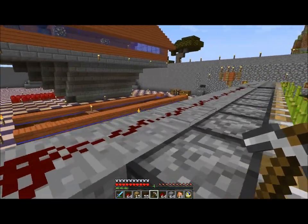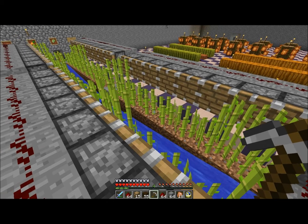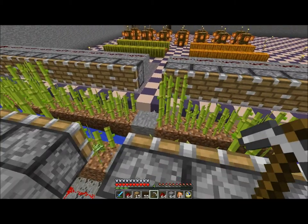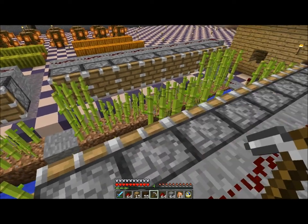But each side works independently. So this side is next — this side will pop the sugarcane and then halfway through the next cycle this side pops that sugarcane over there.